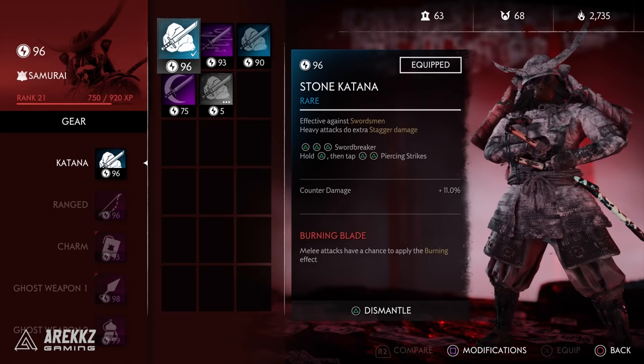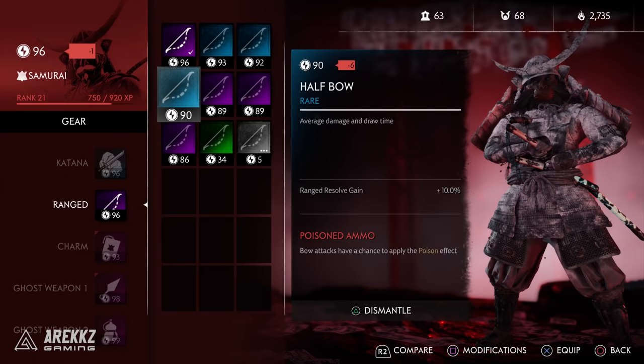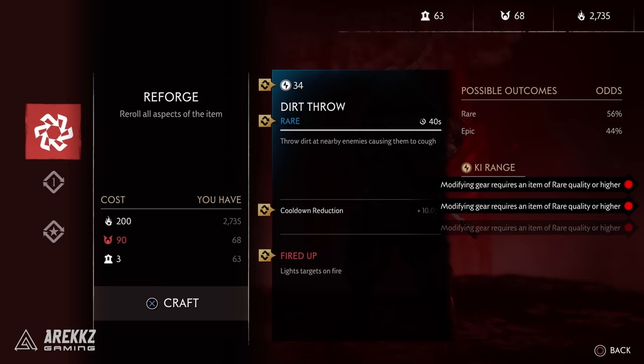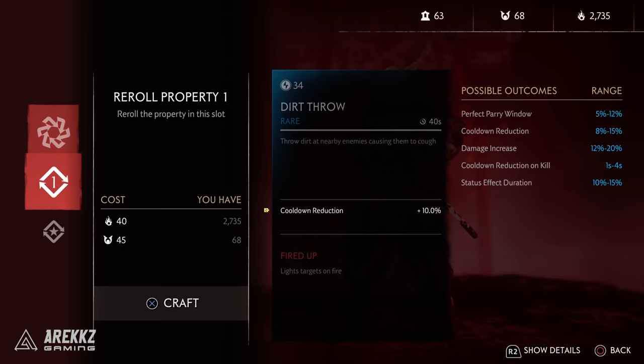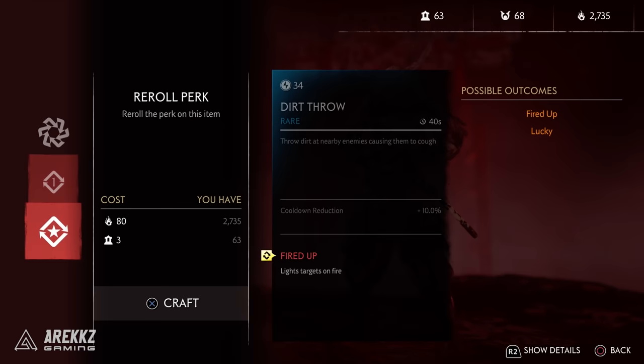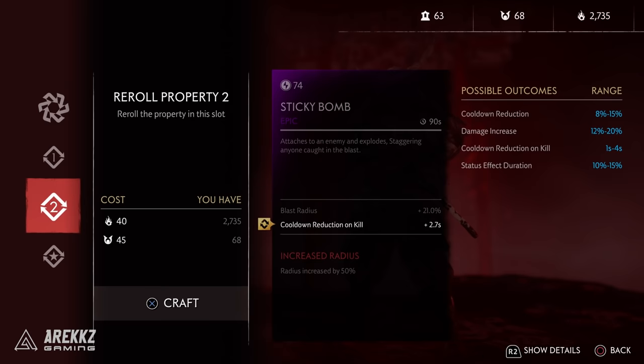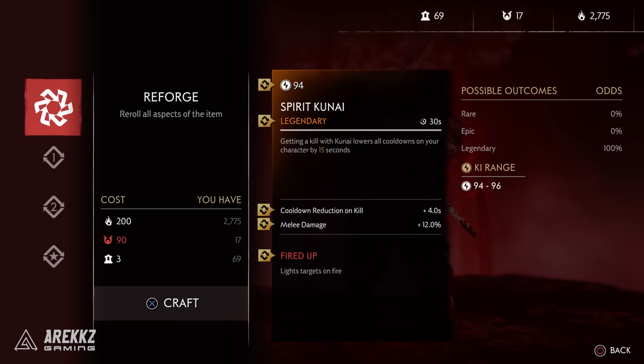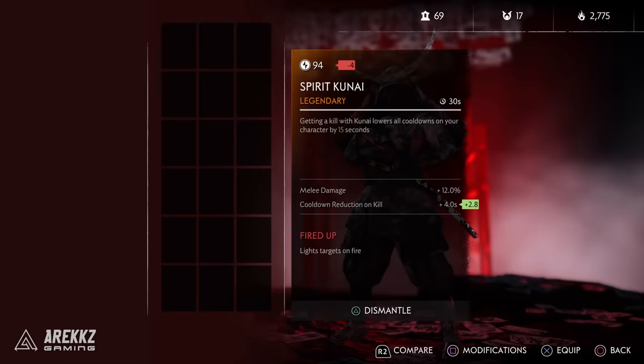Gear falls within four rarities: common, rare, epic, and legendary — and with each increasing rarity tier items can roll with more stats and bonuses. Furthermore, items of rarity rare and above can also be reforged and re-rolled. In a system not too dissimilar to The Division, you can select to re-roll a given stat and see the available options, but note that rolling a stat will lock that slot — only allowing you to re-roll that slot until the item is reforged. Reforging re-rolls the whole item and also increases the gear level. It seems gear level takes your max-level items into account, so you can use reforging to boost the level on items you already like and bring them with you — especially handy if you get a low-level legendary item.